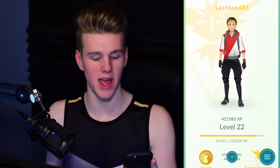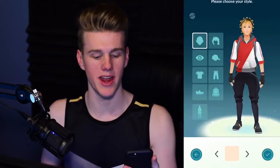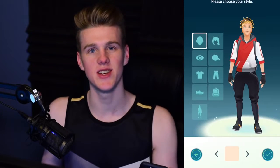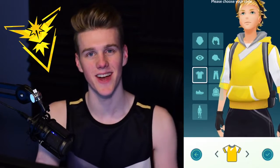One of the bigger parts of today's update is the new avatar customization. When you first created your avatar, you couldn't go ahead and change your stuff. I think the main reason they did this update is because a lot of people were kind of pissed off that they couldn't change their stuff, especially after level 5 when you pick your team. If you picked Team Valor but were walking around in yellow colors, it doesn't make sense. Now you can go into the menu in the bottom left, hit customize, and change your character.